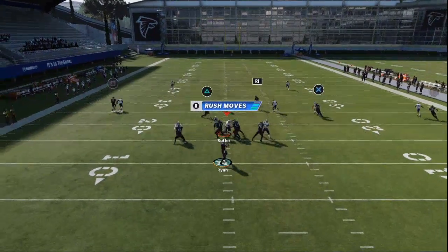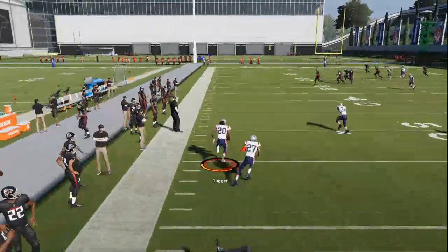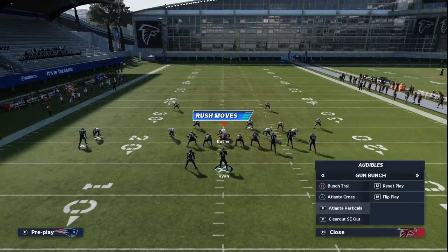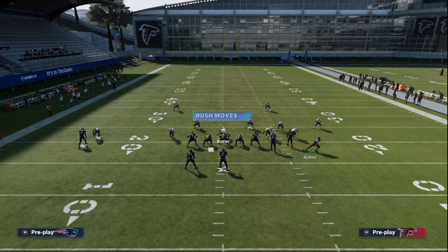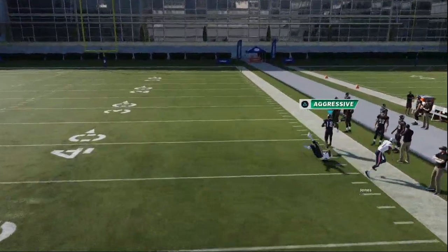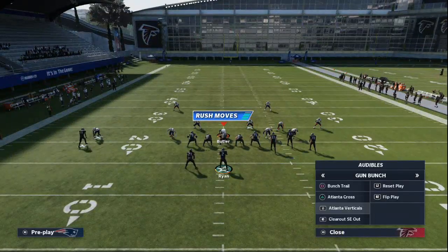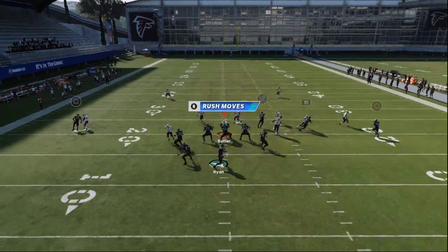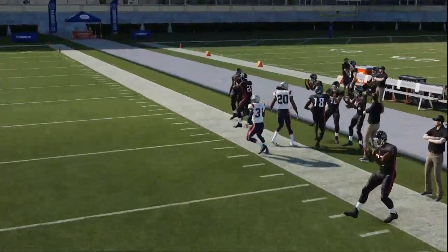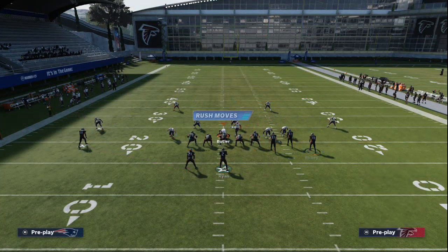Against man-to-man — if your receiver has a speed advantage and they take the safety away, you can throw that. And then, just for fun, you have one of the best plays in Madden 21: Clear Out SC Out. What a great play. All you're going to do is motion this receiver out to the right, snap and throw it, fade that route out to the right side. You're typically going to get that up over the top of cover two man press. Motion him out to about the numbers, snap of the ball, bullet pass outside and up.